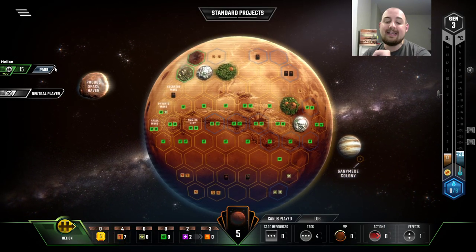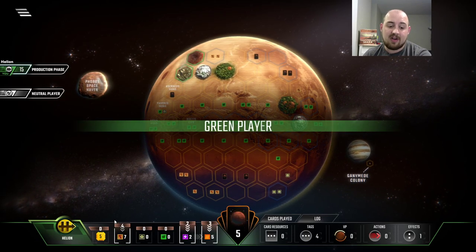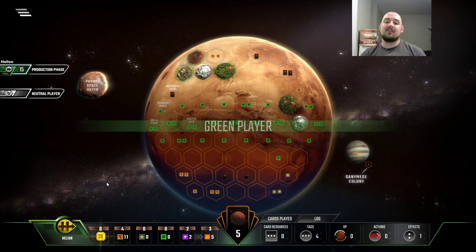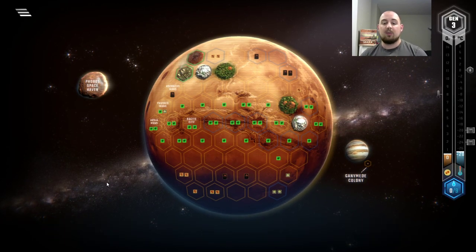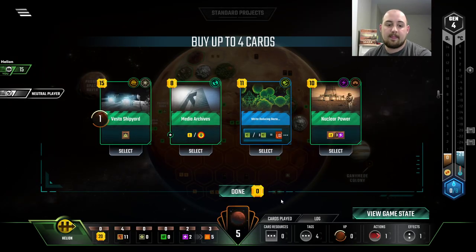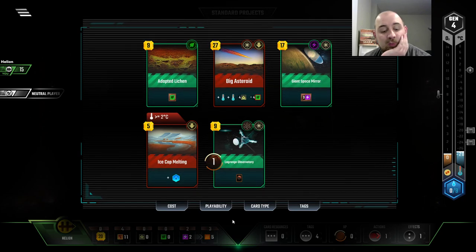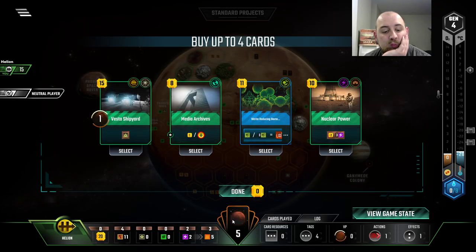Now we need a steel card. A city would be fine, something is fine. We're already late in needing one, but we really need one now. Let's talk. I like Vesta. These two I don't like, and nuclear power is a steel.